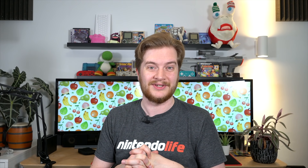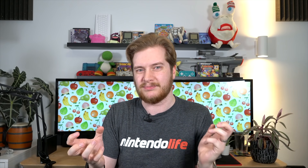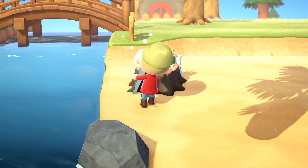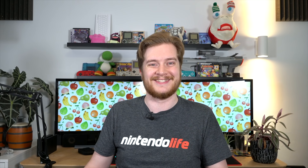Rather than waiting for one of your tools to break and carrying around a load of resources to make another one — especially if you're going to a mystery island and you really want to bring back loads of spiders — instead you can just use customisation kits. Take your shovel or your fishing rod (doesn't work with axes unfortunately), customise them to be a shiny new colour, and that actually resets their durability as well. The game doesn't mention it, and I'm not entirely sure if it's intentional, but it works. You do have to be consciously aware of when your tools are going to break, but if you're thinking oh, I'm worried this is going to break soon — customise it, forget about it.